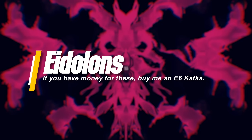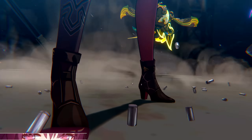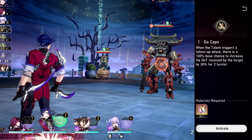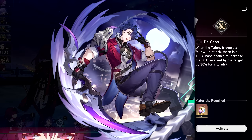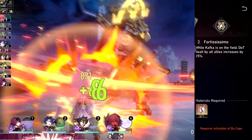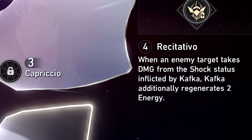At E0, Kafka is a complete character for herself — you don't need any other constellations for her to get the bombing job done. That said, if your goal is to future-proof her, here are some eidolons: E1 increases the DoT received by a target by up to 30% after her follow-up attack is triggered — even crazier damage multipliers. E2, 'Fortissimo,' increases the DoT dealt by all allies by 25%, including Kafka — this is the eidolon you want to push for to make her more of a team player.